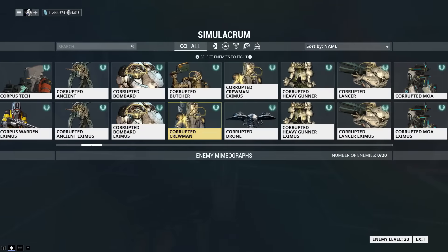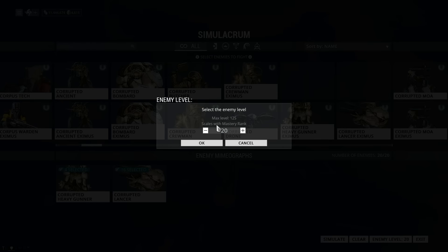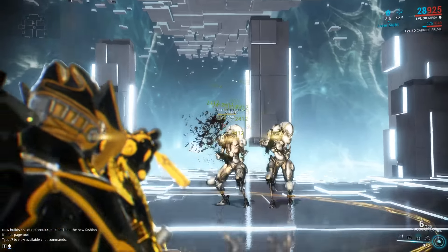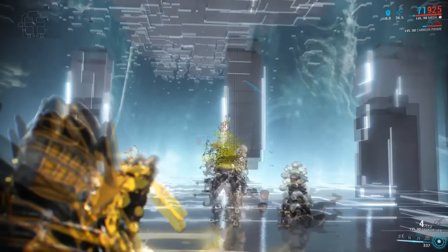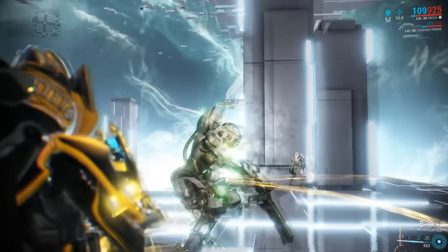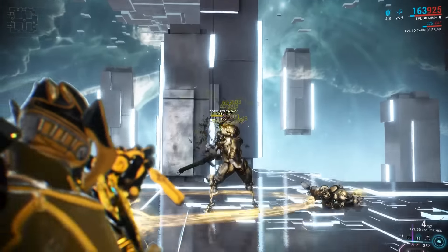Moving over to the Simulacrum, I want to show you what this weapon can do. Since most of this weapon's base damage is made up of the puncture physical damage type, it excels at taking down armored opponents. For today's test we're using Corrupted Gunners and Lancers at level 100 — they have a good deal of armor and are notoriously difficult to take down. As you can see in the footage, though, this monster of a weapon isn't having too tough of a time hacking its way through these guys. I think it goes without saying that the Vakor Heck is one hell of a shotgun, and the build I'm using ensures you'll be ready to face a myriad of situations.